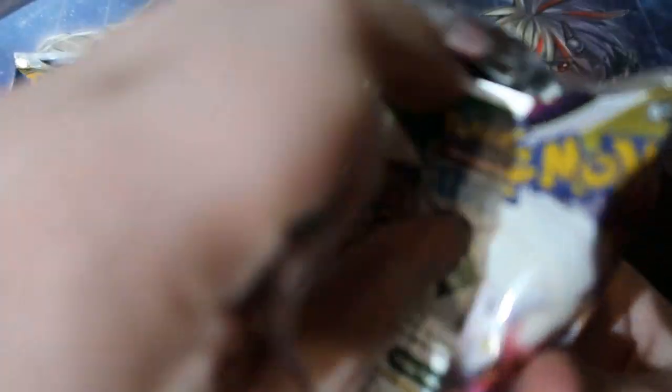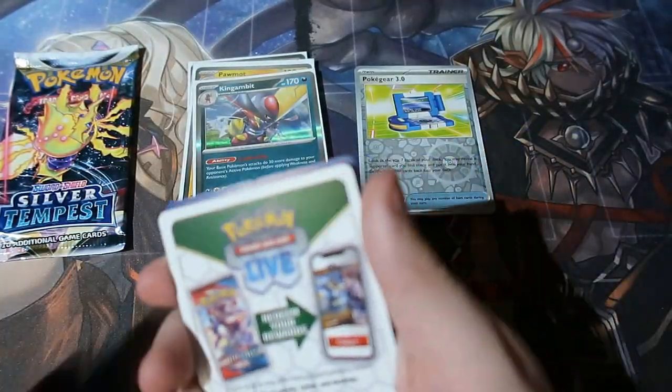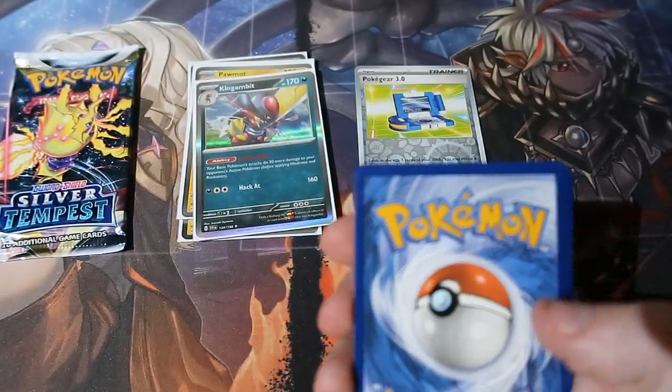Okay, Lost Origin — come on. Can we get anything good out of these two packs? These are the packs that people are mainly buying this box for. They don't care about the Scarlet and Violet set because it's not a great set to start off with. Here is your code, and it's gone. One, two, three, four — let's have a look!